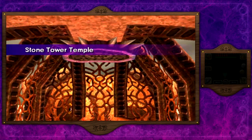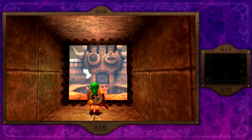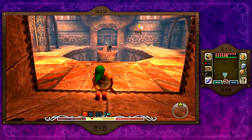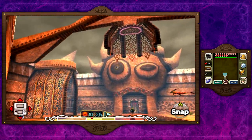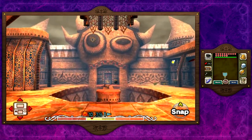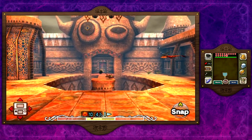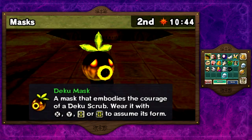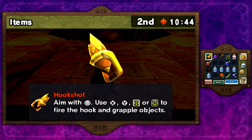Hey everybody and welcome back to The Legend of Zelda Majora's Mask 3D. In this episode we're going to be taking on Stone Tower Temple. This temple is hands down my favorite temple within the game because look at this place — it is amazing. You have to go upside down and all over the place to complete this temple. It is really crazy and hectic and is by far the longest and most difficult temple within this game. Some people say Great Bay is more difficult, but I would say this one is if you're trying to collect everything.